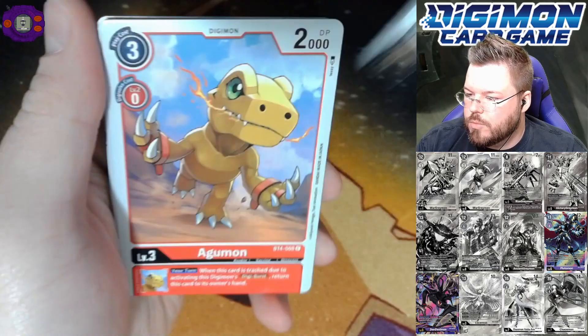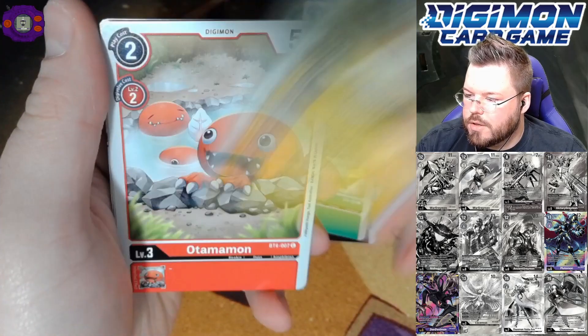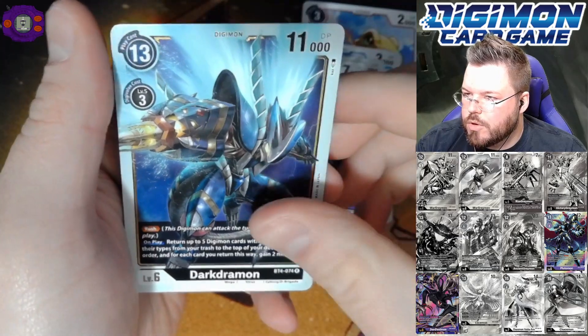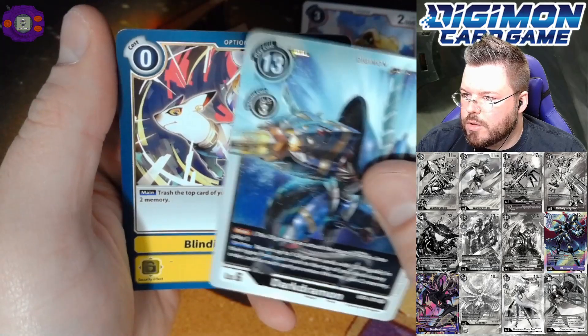Tankdramon, Agumon, Otamamon, Missamon, Doberman, Darkdramon for our first rare, and Blinding Ray for our second rare — potentially playing this in my yellow War Greymon deck.